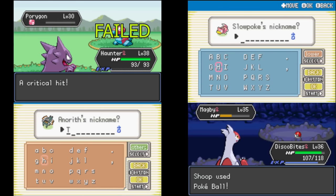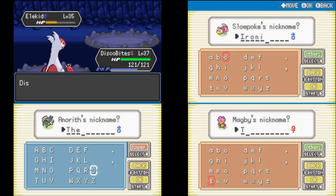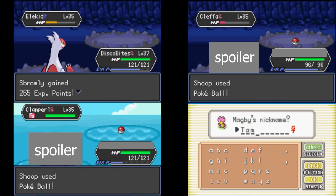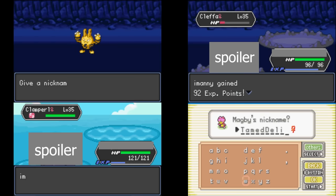Last but not least, this game comes with Generations 1 through 3, but every version of them — so Gigantamax, Megas, you name it — it's got a really fun roster to work with. Overall, the game is really fun. I put some helpful links in the description below.